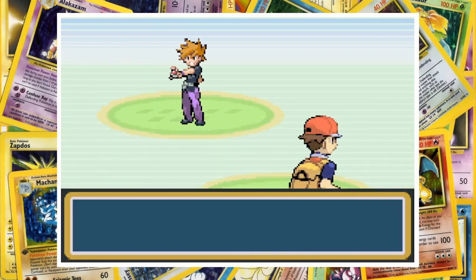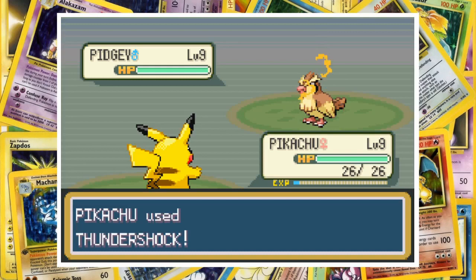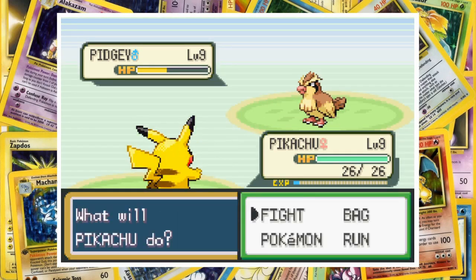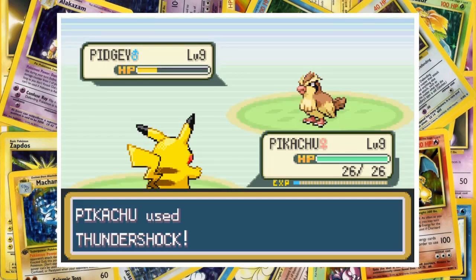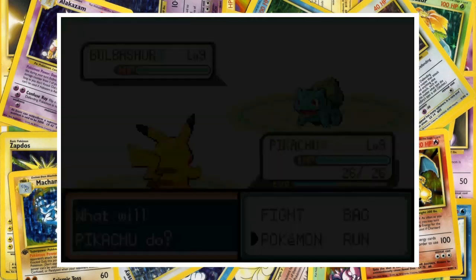Gary leads off with his level 9 Pidgey and we start out with Pikachu. The normal flying type knows Tackle, Sand Attack, and Gust, but with everyone's favourite mascot knowing Thundershock, Pidgey was never going to win this. Two hits take down the early bird and our rival sends in his starter, Bulbasaur.